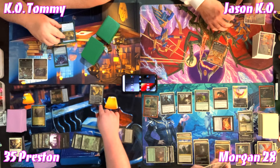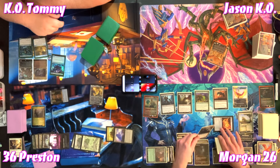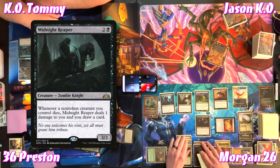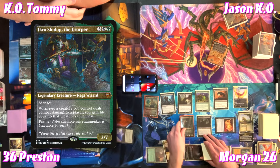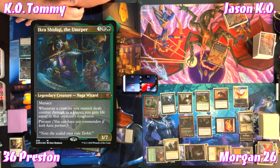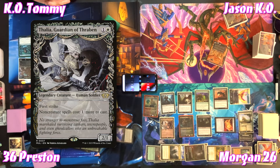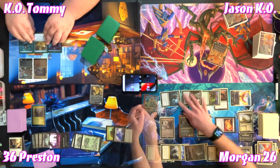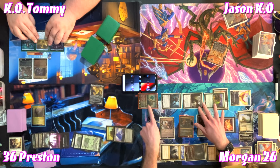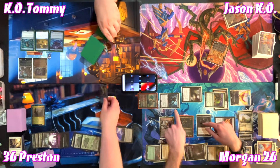Preston gains a life because his creature still died and draws a card. Morgan takes two off Ancient Tomb, casts Midnight Reaper — a 3/2: whenever a non-token creature he controls dies, deal one damage to Morgan and draw a card. For five, Morgan casts Ikra Shidiqi — a 3/7 with menace; whenever a creature he controls deals combat damage to a player, gain life equal to that creature's toughness. For two more, Morgan casts Thalia, Guardian of Thraben — a 2/1 with first strike; non-creature spells cost one more.